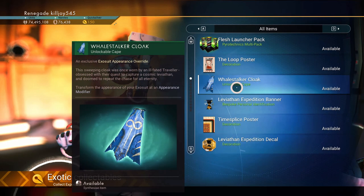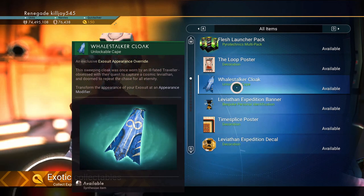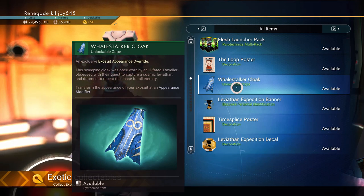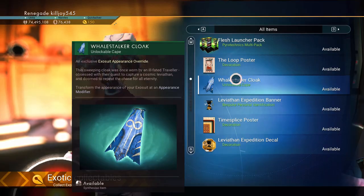And of course, we get the well-stocked cloak. We'll put that on. Let me go ahead and collect everything and I'll see you at the character customization station.